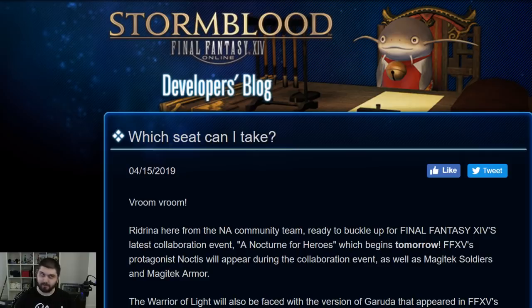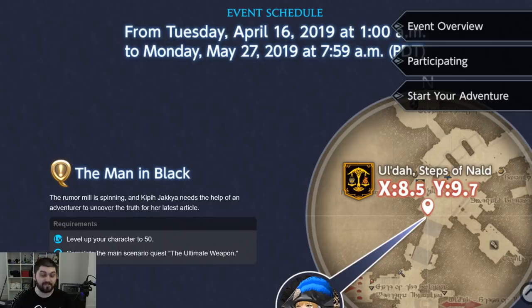We don't know everything, but there's a little bit of speculation and rumors regarding data mining that may give us a better grip on what to expect from this event come tomorrow. The Final Fantasy XIV and XV collaboration is a limited time event between Tuesday, April 16th and Monday, May 27th.